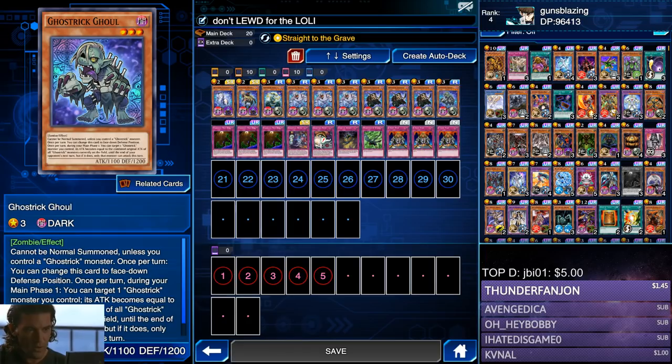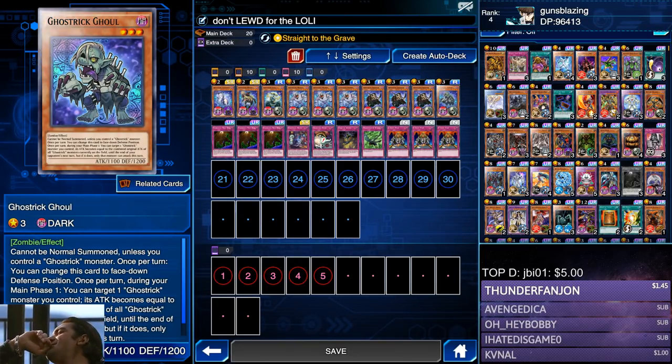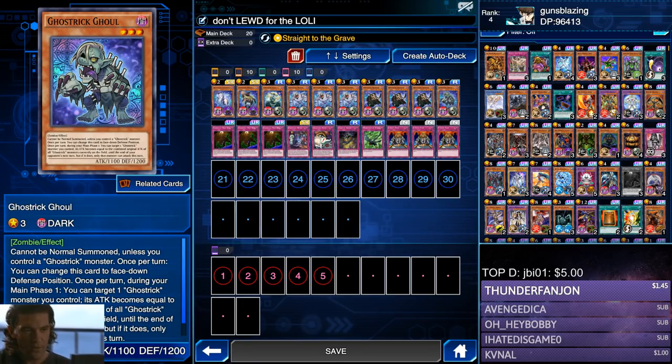Ghost Trick Ghoul combines all the Ghost Tricks' attack onto one card. Ghost Tricks weren't really meant for getting aggressive, at least with the way they are in Duel Links right now — there's probably too much back row running around to make a consistent aggressive Ghost Trick deck. But sometimes Ghoul does come through when you need to combine attack power to destroy a monster that's wreaking havoc on your Ghost Tricks.